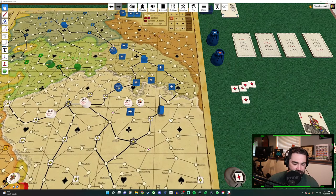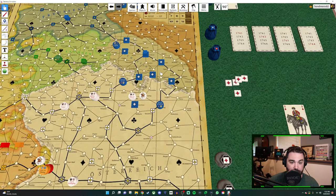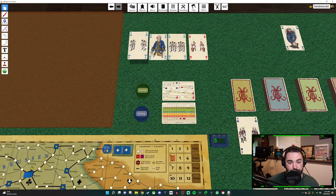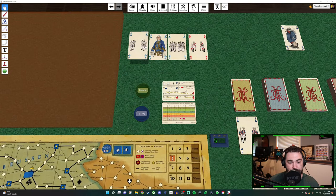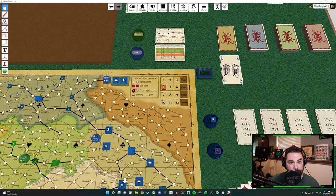Being blocked by a Hussar does not knock the general out of supply. All it does is make the player who's tracing supply have to pay in card points the supply number amount — the smallest number of spaces to get into supply through the Hussar is how much they pay. So if the shortest route to be in supply is six spaces through the Hussar, the Prussian player has to pay six points worth of cards — the suit doesn't matter — in order to stay in supply. It's like a little tax. You pay to the supply, not to Austria.